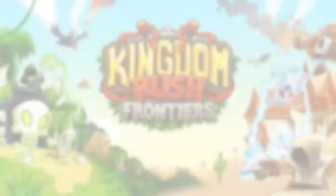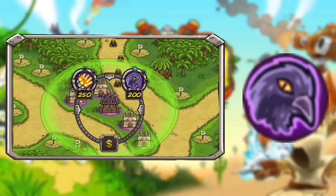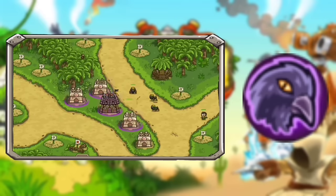Next up is Falconer. A support ability that will increase the range of itself and nearby towers, which is really nice. This also increases the critical chance as well, which is a nice little bonus. I'm putting this in solid Good tier.